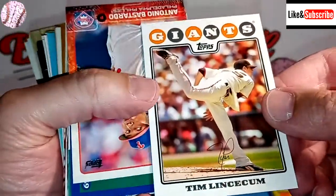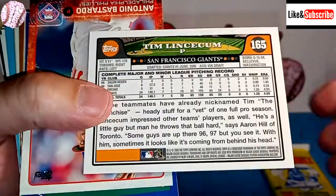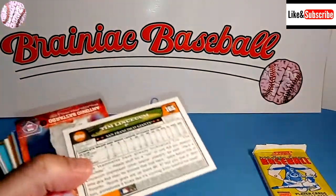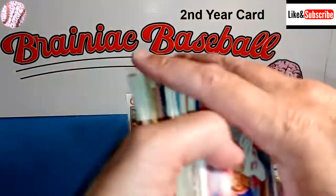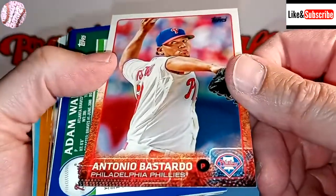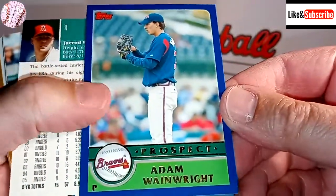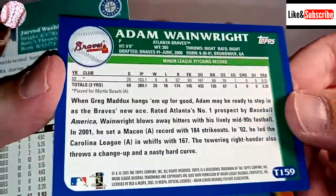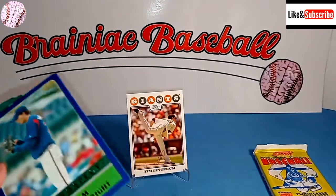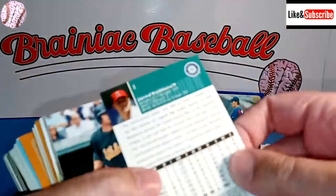We start off with a Tim Lincecum rookie card. That might actually be a Tim Lincecum rookie card, which is something - two times Cy Young award winner. After one card I feel like we're doing all right. And then we have Antonio Bastardo, and we have Adam Wainwright - a prospect card. Adam Wainwright on the Braves. This is looking good so far - it's off to a good start.